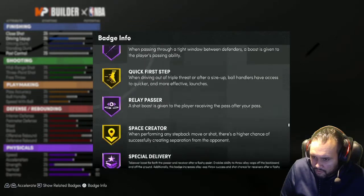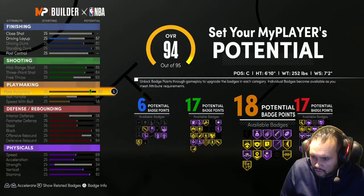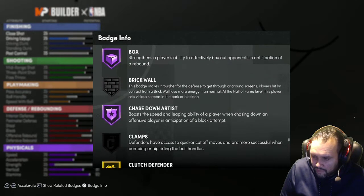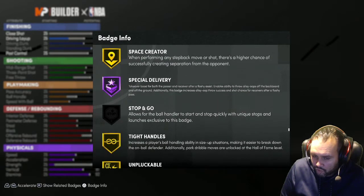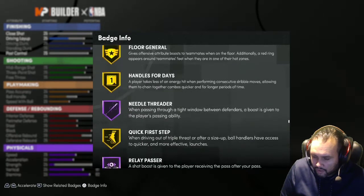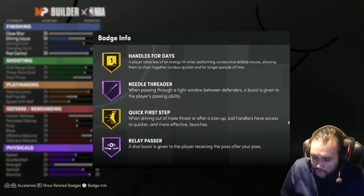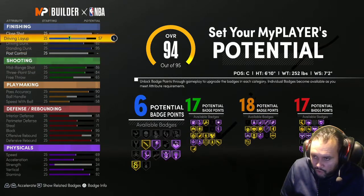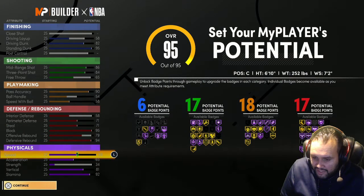This is the badge I'm looking for. Am I blind? Oh, quick first step - there you go. I couldn't see it. So you do also get Gold Quick First Step. So if you want to break your defender down in the Rec, you're going to have probably a slower build guarding you as well. And then with plus 8, you'll get like an 87 speed.